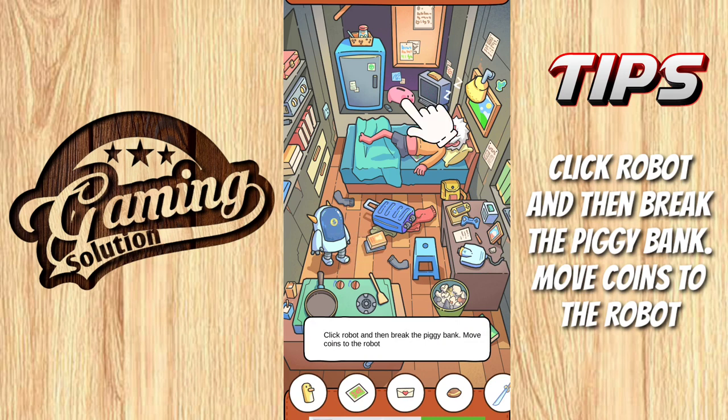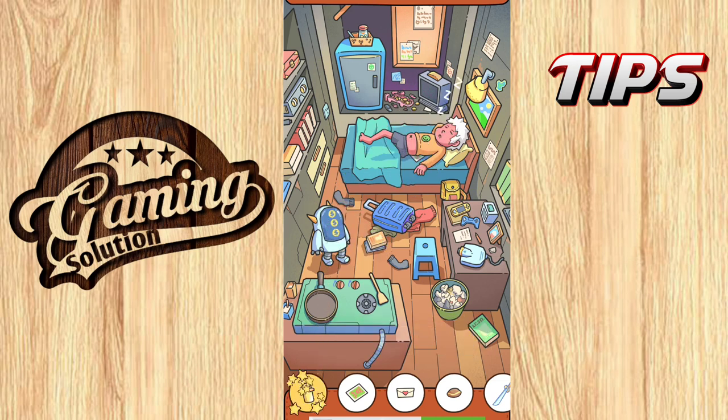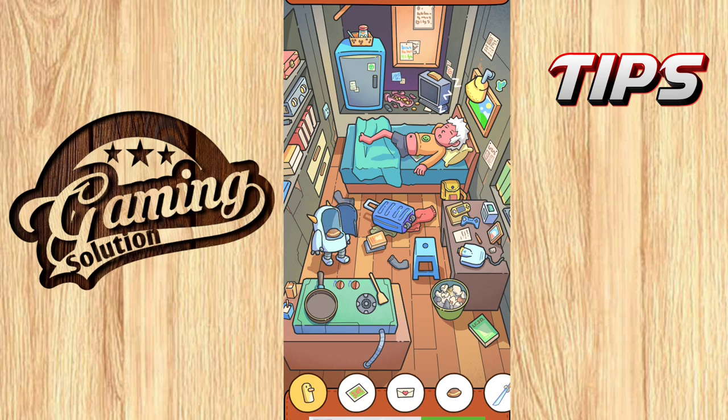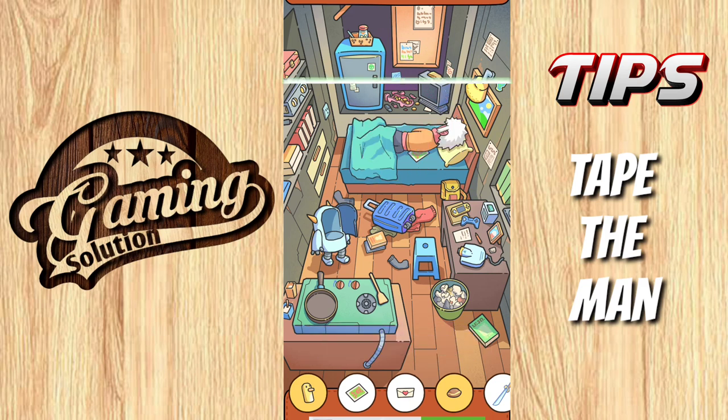Click robot and then break the piggy bank. Move coins to the robot. Move three more coins to robot to get the subject.